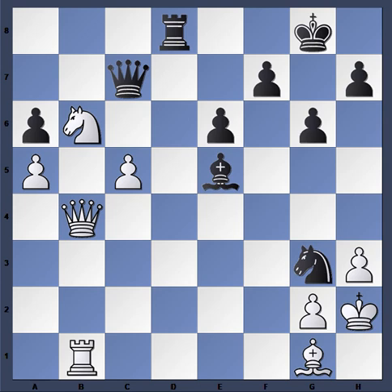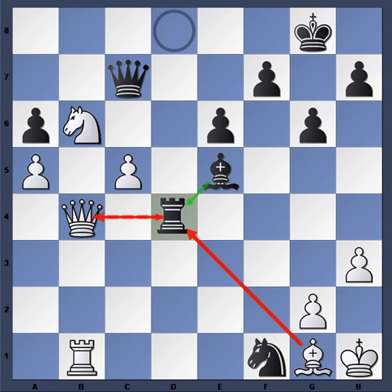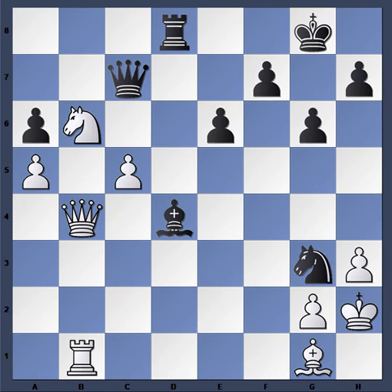Knight g3 check, King h2, and now Giri plays Bishop d4. Some might look at discovered checks — Knight f1 — but after Knight f1, King h1, perhaps Rook d3 or Bishop c3, it's hard to see something concrete with the discovery check. So Giri's clear plan is to just exchange off this bishop. Not only does this bishop get exchanged off, but the c5 pawn loses its main defender.